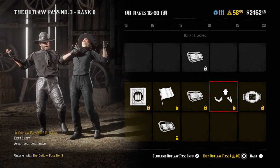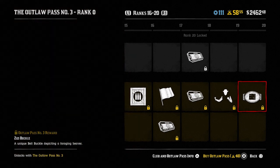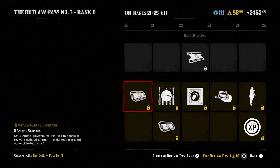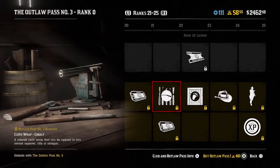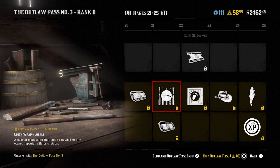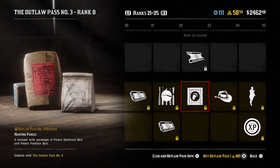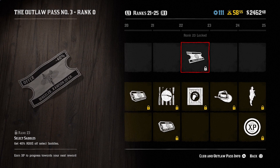The assert your dominance emote at rank 19, and then the ZZ buckle at rank 20 — it's a foraging beaver. Rank 21 five animal revivers. Rank 22 you get a cloth wrap cobalt for your gun and an ability card unlock for free. At rank 23 you get a hunting parcel with various bits of bait and stuff in it, and select saddles 40% off. The Cloverly hat at rank 24.